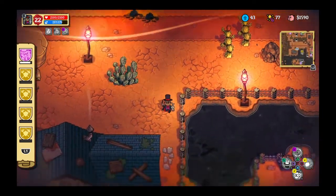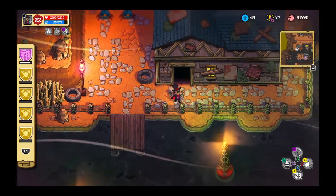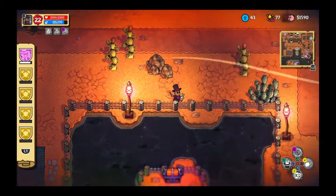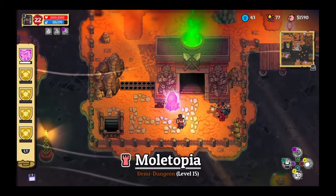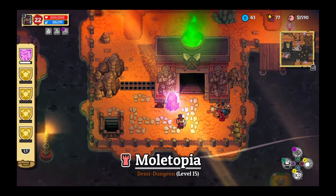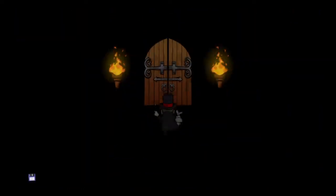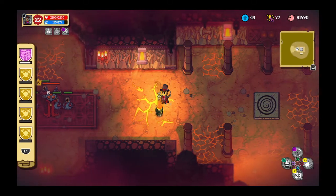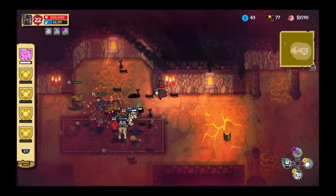Going down here - you know what, I can transform and go in. Okay, here we go. This is Moletopia level 15 - wait, no. Level 11. Okay, bunnies do your thing! Every now and then one becomes a tiger, which is pretty sweet.